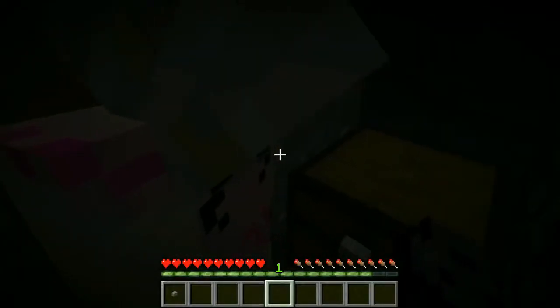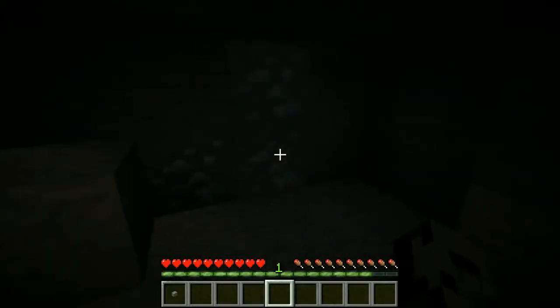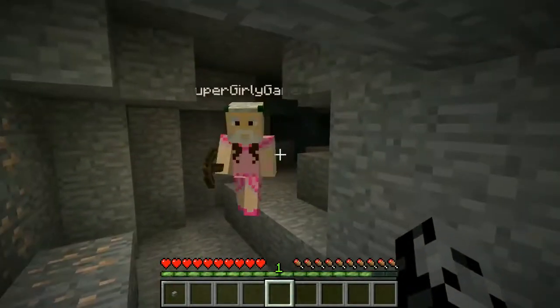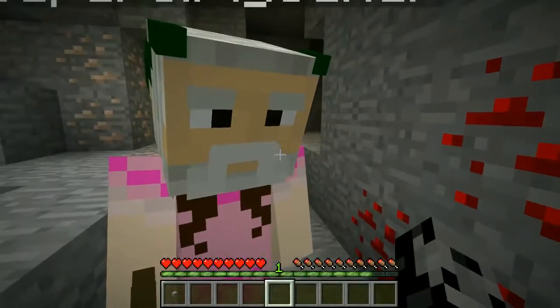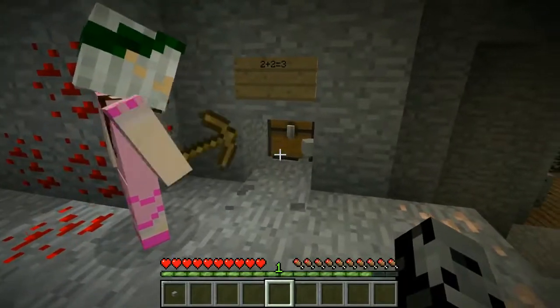It looks a little weird over here — doesn't it look strange? They look like fake emeralds. Oh my gosh, I got the wooden pickaxe! Those are emeralds? I mean diamonds! Oh my god! It says 'check the wrong one.' What does that mean? The pickaxe can break stone, and there's stone like everywhere. I bet it's the math thing — two plus two is not equal to three! Does not equal three! Wait, you thought — I believed it! It says it on a sign so it must be true.